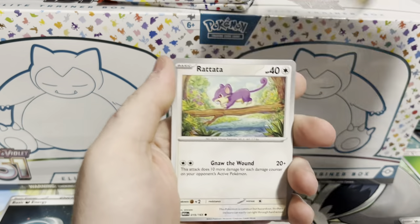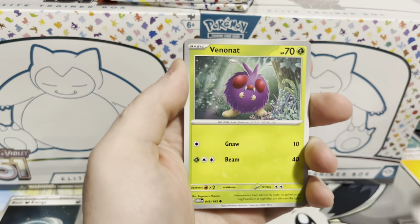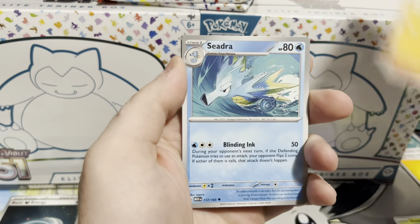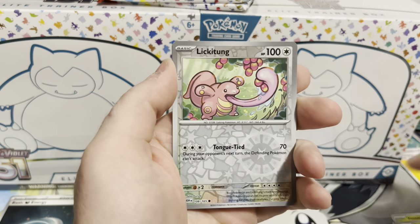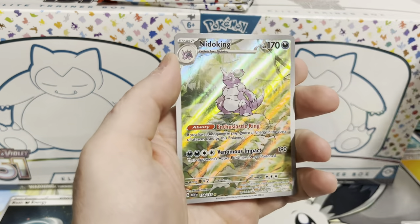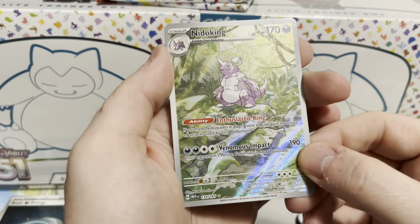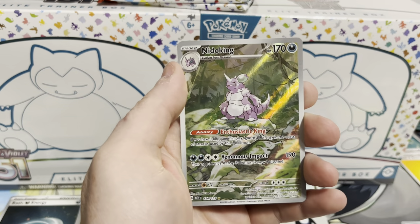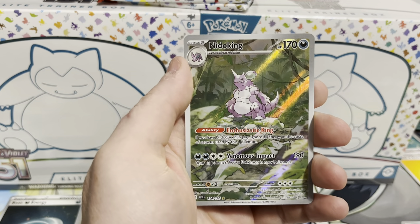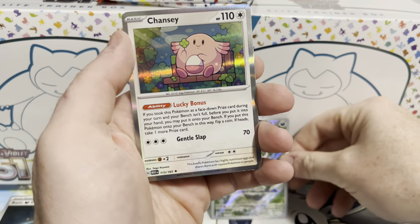We got the Lightning Energy, Oddish, Squirtle, Lickitung, Kabuto, Seedra, Gloom, Lickitung. There's our first hit — it's the Nidoking. So I'm thinking about doing a binder of the Illustration Rares. I gotta take a look and see what all the hits are. And we got a Chansey.